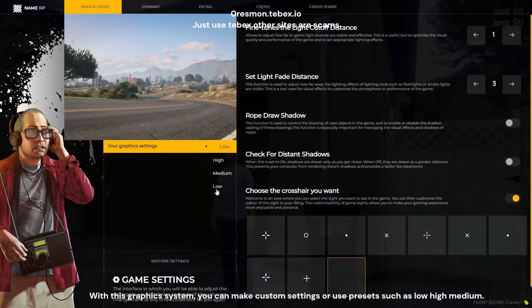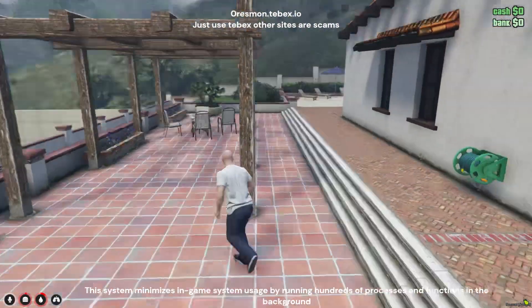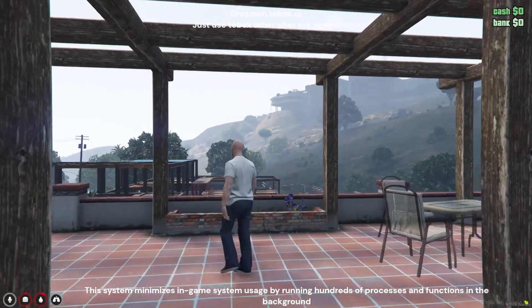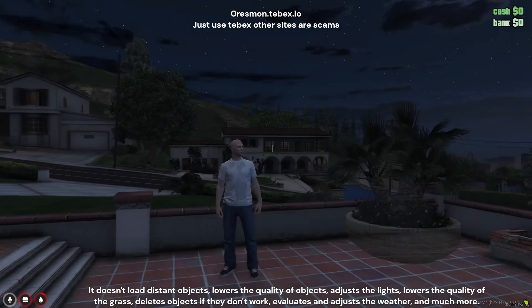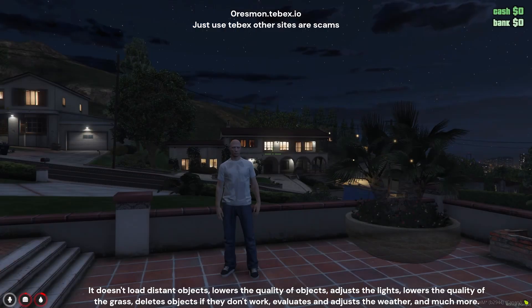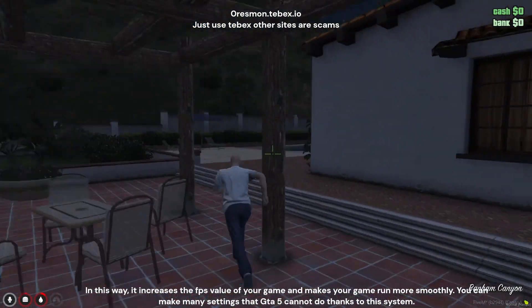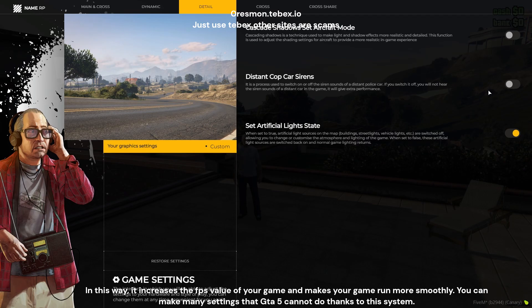With this graphic system, you can make custom settings or use presets such as low, medium, and high. This system minimizes in-game system usage by running hundreds of processes and functions in the background. It doesn't load distant objects, lowers the quality of objects, adjusts the lights, lowers the quality of the grass, deletes objects if they don't work, and evaluates and adjusts the weather and much more. In this way, it increases the FPS value of your game and makes your game run more smoothly. You can make many settings that GTA 5 cannot do thanks to this system.